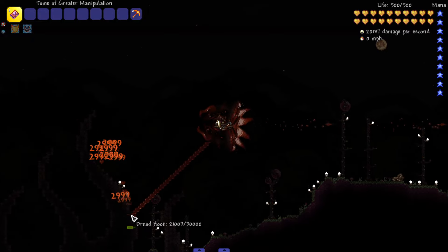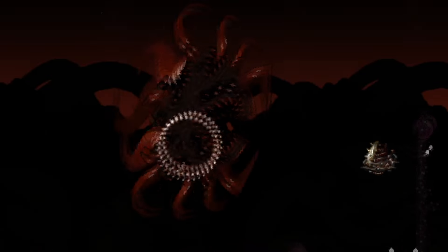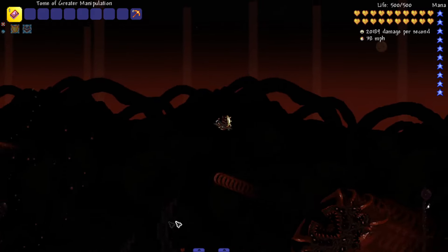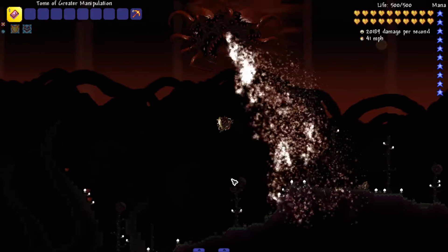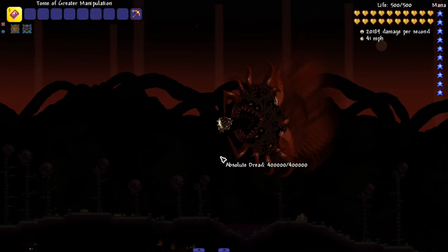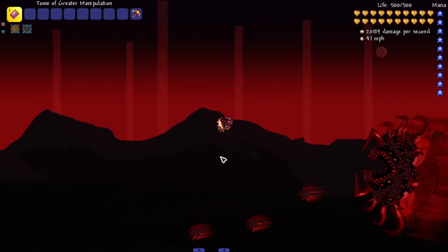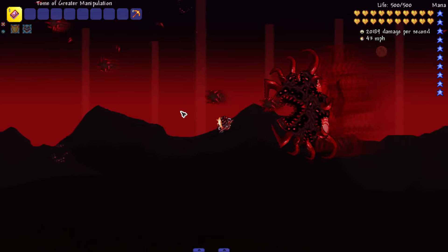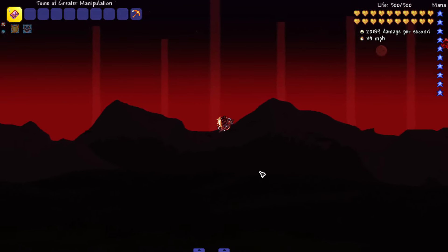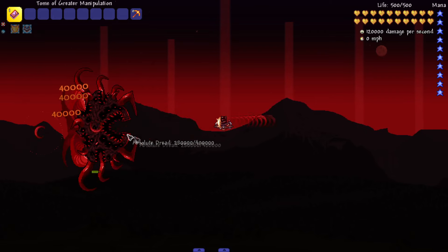Let's take out all these hooks and see what happens. We gotta hit it directly now — oh my god, imagine if Plantera did that, terrifying. So now this is Absolute Dread: a bigger, scarier, more intimidating version of regular Dread. The music is bumping — is he spitting blood at me? Maybe I should have been fighting him up in the sky because fighting in that biome is insanely dark. This music is going crazy though.